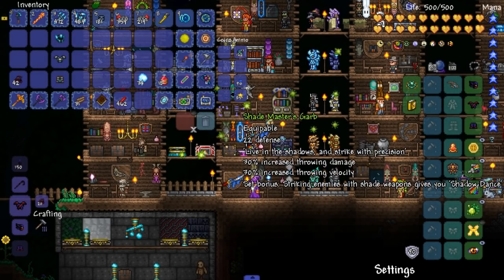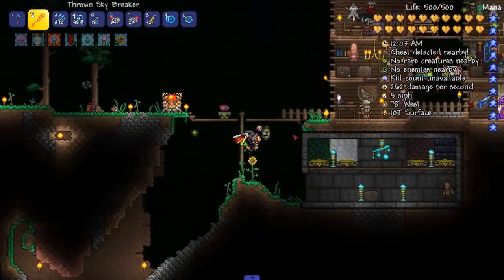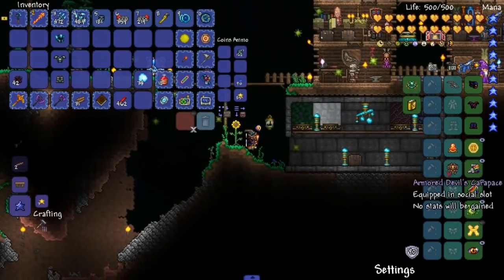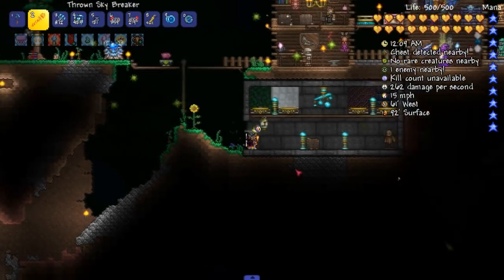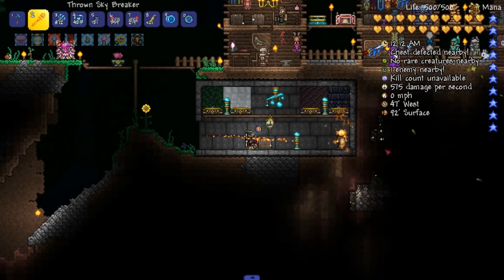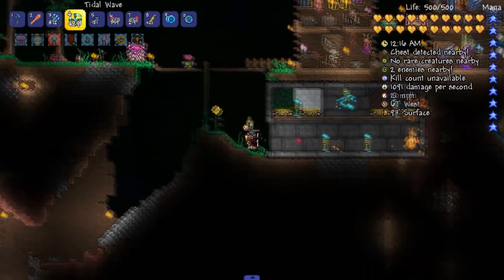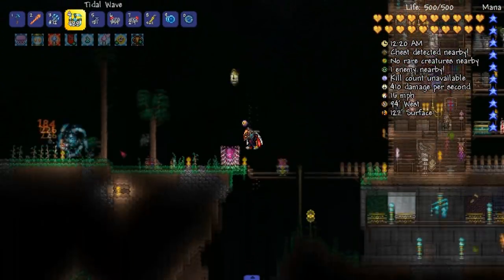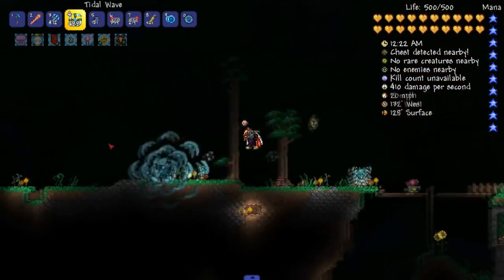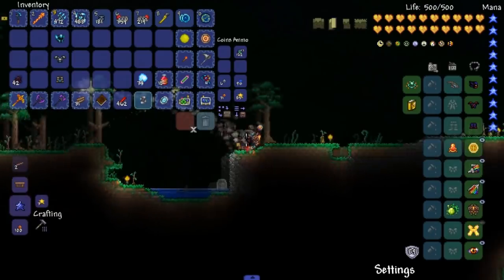And then let's see the set bonus. Striking enemies with shade weapons gives you shadow dance. My frame rate like vanished right there. Let's put on the devil's carapace. Shadow dance... Can I get shadow dance, please? I want shadow dance. Here we go. Shadow dance is not a thing? Am I using the wrong weapon? I don't know. Let's just make the weapons too.